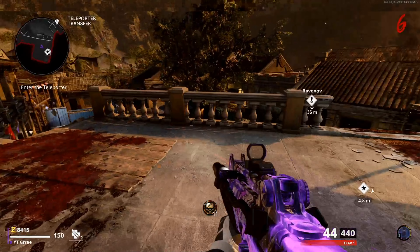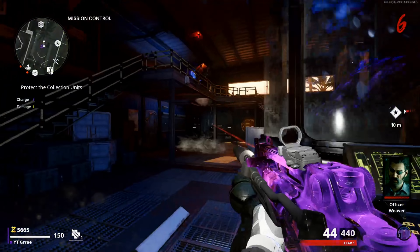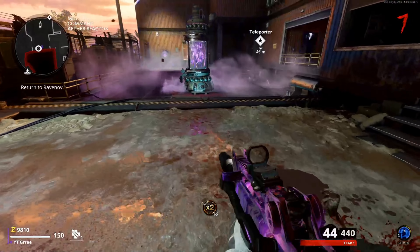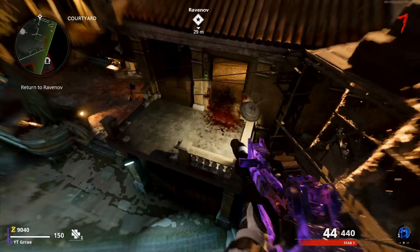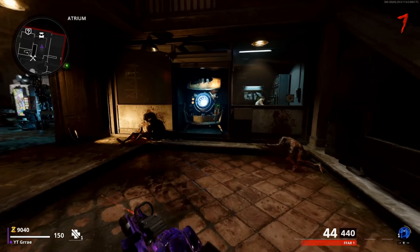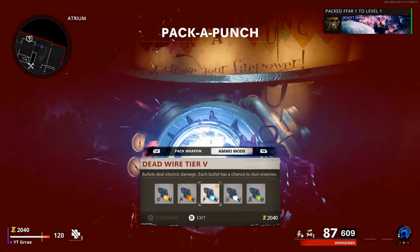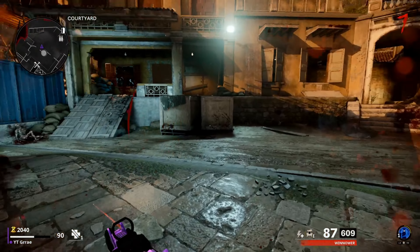Now you guys have done the glitch but you have to do the setup first so that this will be more lucrative for you. So you guys are going to teleport over to Firebase Z and do all of the reactors. Once you do all three of them you'll unlock Pack-a-Punch so you can go ahead and pack all your guns — you're going to want to upgrade your weapons. I highly recommend you guys get Deadwire tier 5. It'll help you out the most, but at minimum get Deadwire — tier 5 will greatly help you when you're doing this.